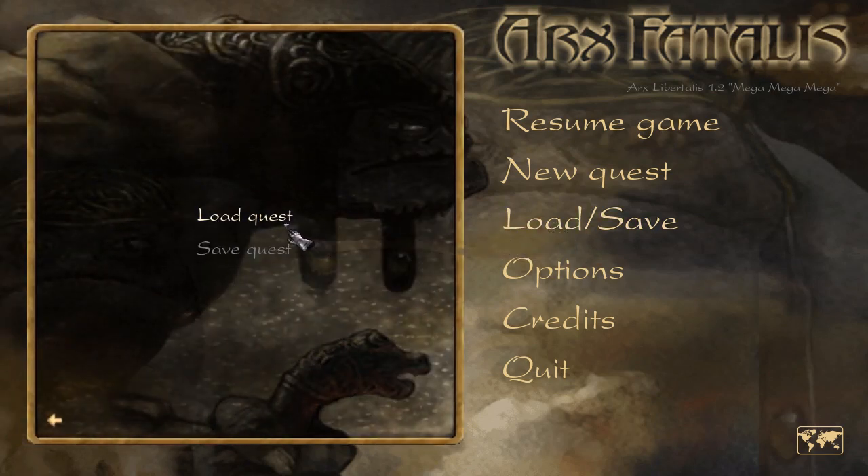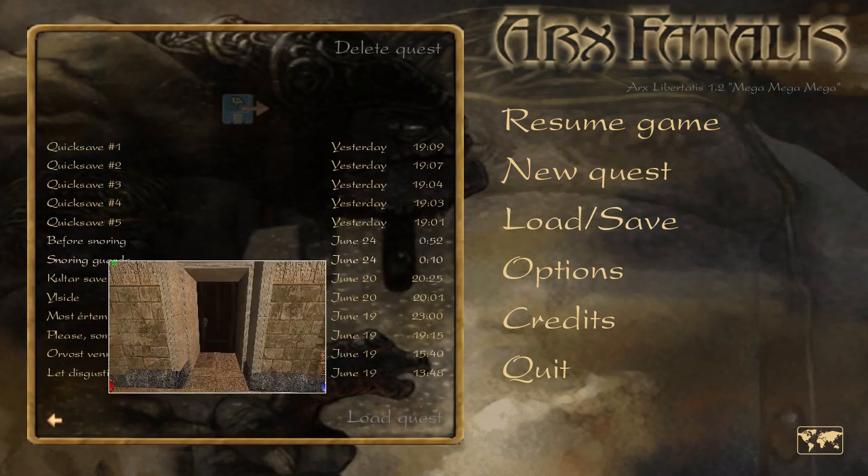First we need to get to a nice little position in the game where we have some enemies we can confront with, and what more can you wish for when needing some enemies than a castle full of illcids?